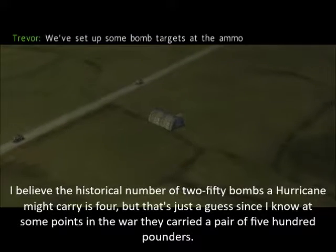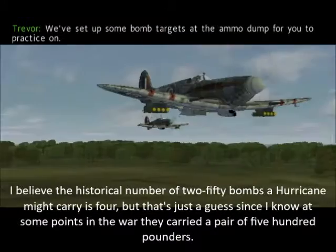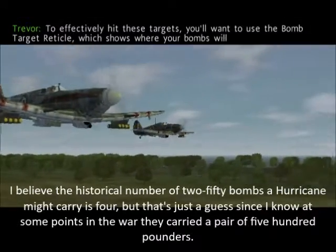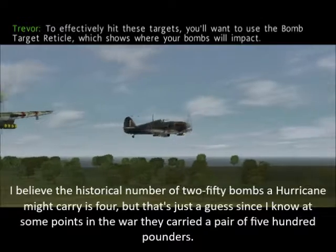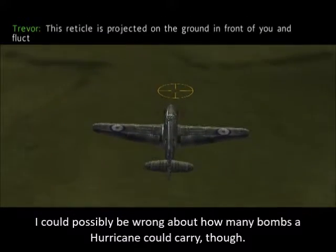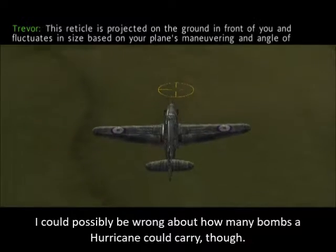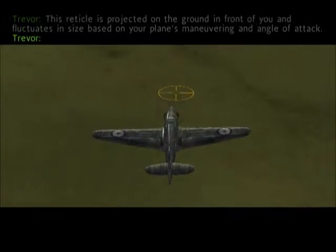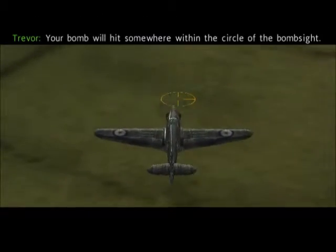We've set up some bomb targets at the ammo dump for you to practice on. To effectively hit these targets, you'll want to use the bomb target reticule, which shows where your bombs will impact. This reticule is projected on the ground in front of you and fluctuates based on your plane's maneuvering and angle of attack. Your bomb will hit somewhere within the circle of the bomb sight.